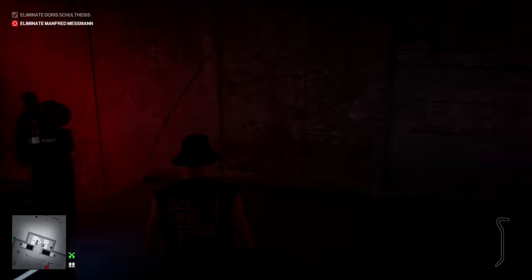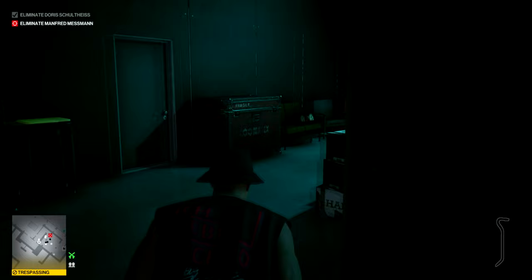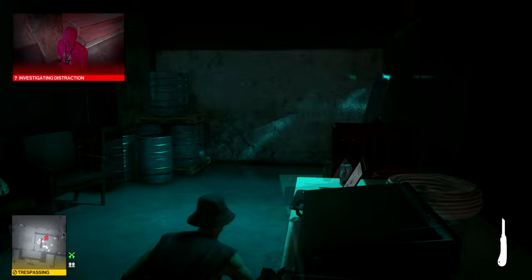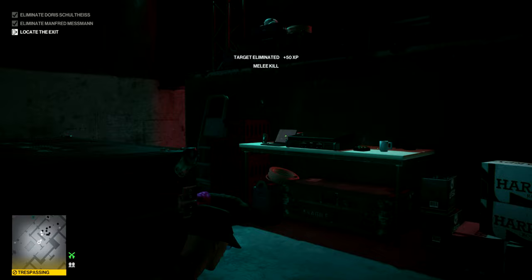Head downstairs to the bar that's just off to the left. You can use the laptop there as a distraction, which is going to bring your next target around the corner. Just turn it off as soon as you've turned it on, so that none of the other waiters at this bar feel the need to come and check it out. You can use anything to achieve this kill, but I decided to use the knife, which you need for one of the kills in a later stage anyway.